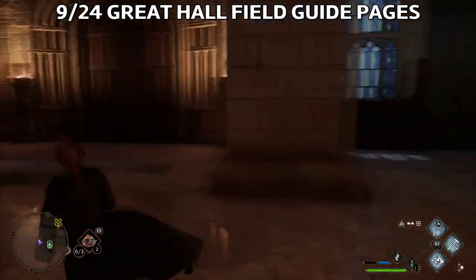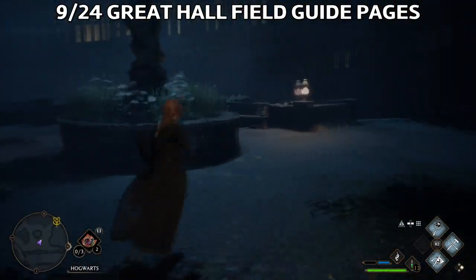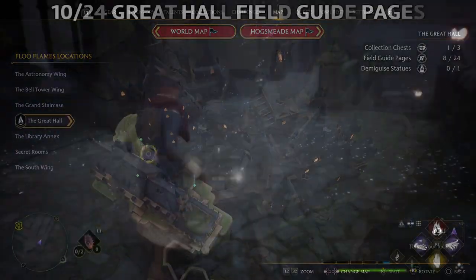The next one I found: go out through these doors, find this Gargoyle, and you'll get the next field guide page by using Revealio.